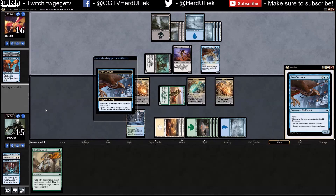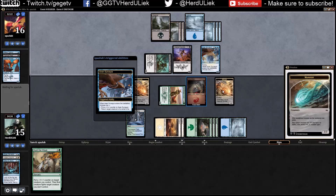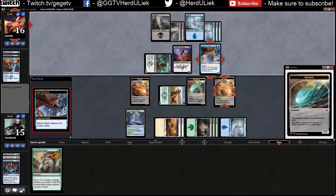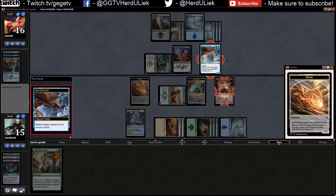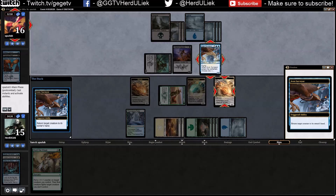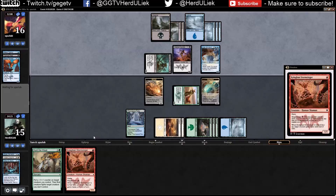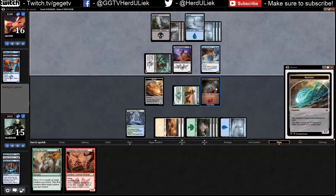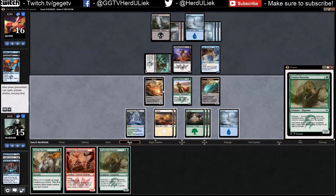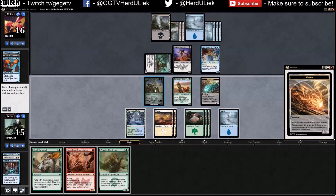He put a flyer with a 1/1 counter on it. Or return target to hand — okay, cool. That's fine. Would have been even better if he returned that creature to my opponent's hand. I guess I have to take what I can get. This costs six mana — how much mana do I have now? Seven.